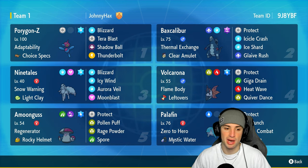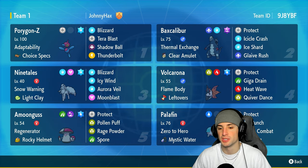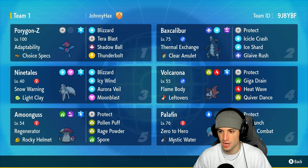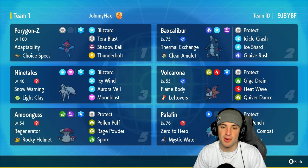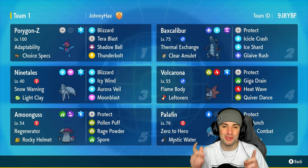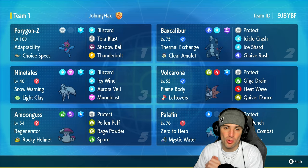Our final three Pokemon on today's team are Volcarona, Palafin, and Amoonguss. Amoonguss is obviously there for supporting and sporing, putting Pokemon to sleep. Palafin is there doing Palafin things, and then Volcarona — nice Special Attack with Quiver Dance to set up, and then Heat Wave and Giga Drain for STAB and HP recovery. Guys, if you want to run the team yourself the code is at the top right-hand corner. Don't forget to smash that like button and subscribe.